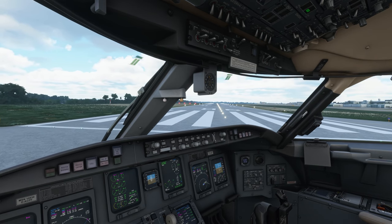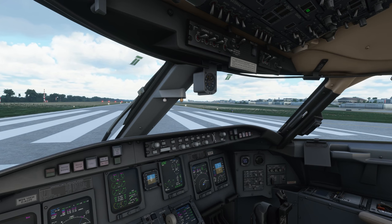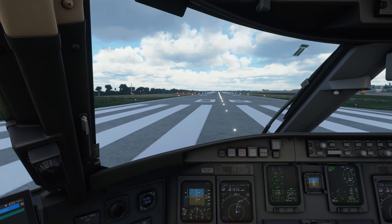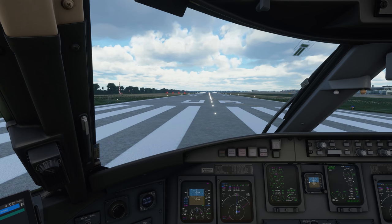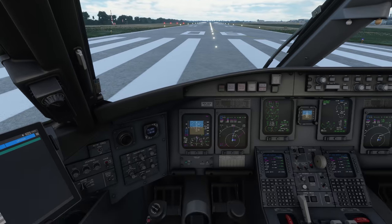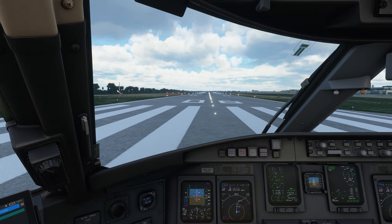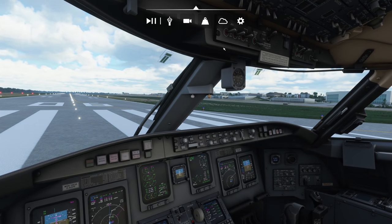If you see any framerate problems or stutters in this video it's because of YouTube and the recording software — I'm flying this right now and I do not see any stutters whatsoever. We have to tell the FMS that we are on the runway; we can press the TOGA button or use a click spot, whichever you prefer. We will use the TOGA button — the flight directors can now be seen and you are in takeoff/takeoff mode. We just received our clearance so we can switch on the landing lights.